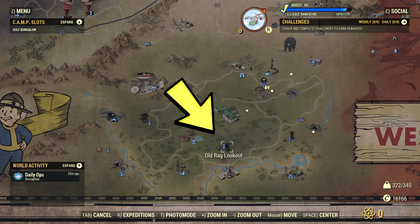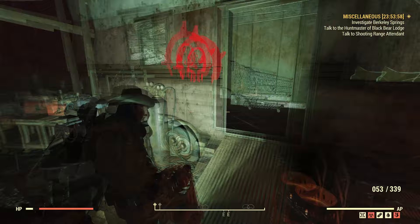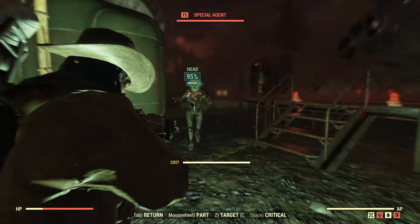Next we have the Ulrich Lookout. This place looks like a junkyard — it could be an outpost, but this time it belongs to the Raiders, as you can find the Raiders logo right outside one of the cabins. We also encountered a special Asian enemy here which looks kind of cool.